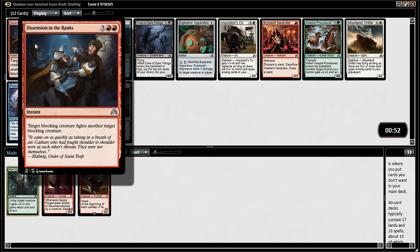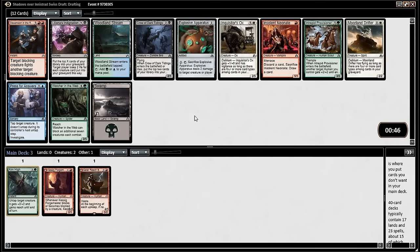Dissension in the Ranks. No. It reads so well, but you're like — wait a minute. Yeah, they have to block with two things that are profitable to fight against each other, similar size. It looks at first glance a lot like the one from Battle for Zendikar — the gain control at instant speed. Turn Against. But it's so hard to set that up.